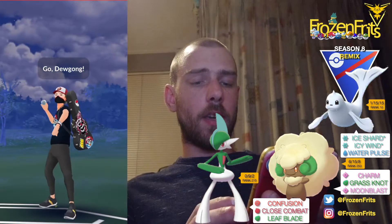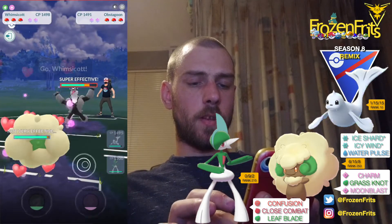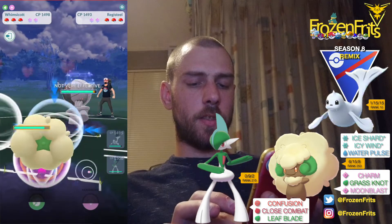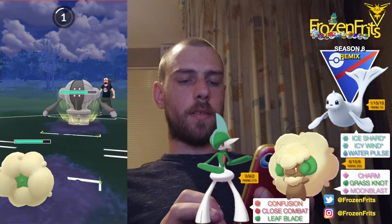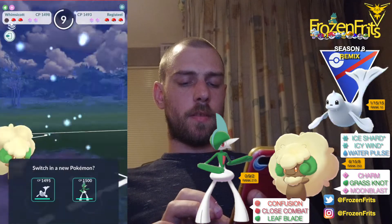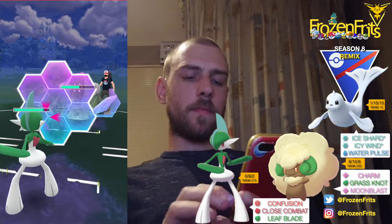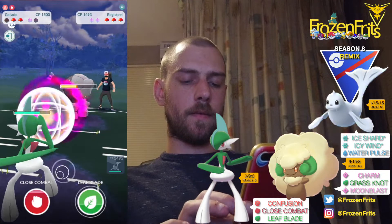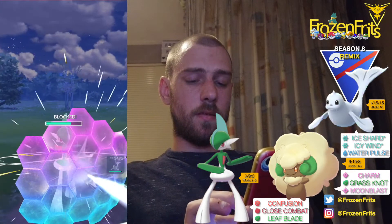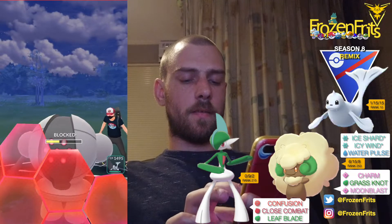We're going to start off against an Obstagoon. We're going to switch into my Whimsicott, and she comes in with Registeel. I'm just going to let this go, and then I'm coming in with Glade. We're going to shield this. And then we're going to take off another Close Combat. He shields that.